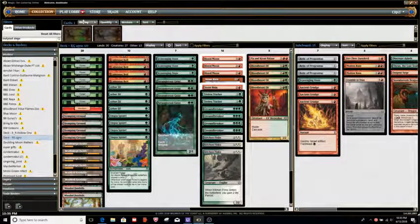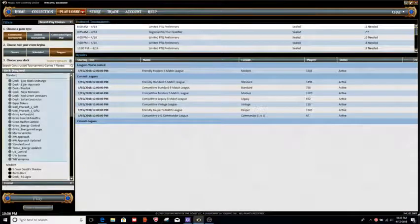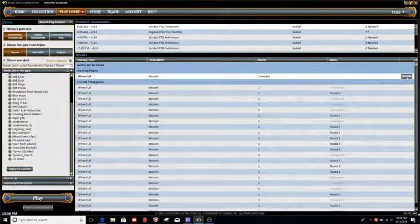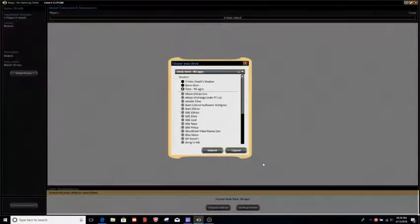Alright, so with that being said, don't have a ton of time - gotta be up for work in the morning. This deck really looks enjoyable on the surface, especially if you can curve like 1-drop into 3-drop into 4-drop, 5-drop. You only have 20 lands, so you could mulligan a little bit to mana screw. There could be problems trying to split the aggressive element with a grindy element - like Kitchen Finks feels more like a sideboard card in this deck. You want something like Goblin Rabblemaster. But maybe there's enough aggro or burn in your meta that you want that.